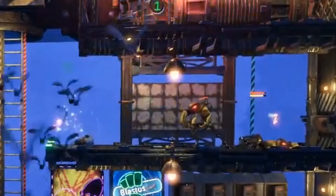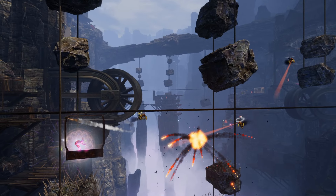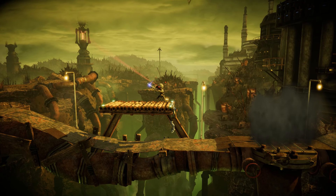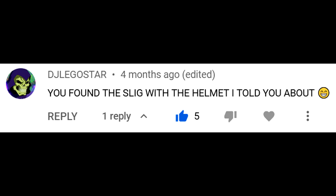Much like the popper sligs, shotgunners also come in flying slig form, which are very effective at taking out fellow flying sligs. The next enemy on the list is the Shockrocker slig, first being unveiled rather secretly before Soulstorm came out in a screenshot Oddworld Inhabitants put on their website — thank you very much to DJ Legostar for letting me know about this.